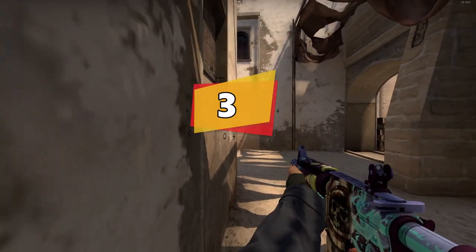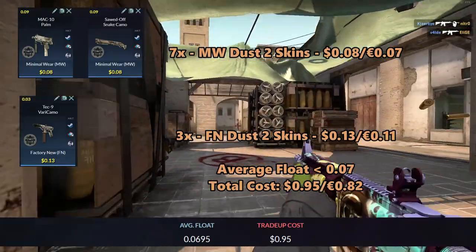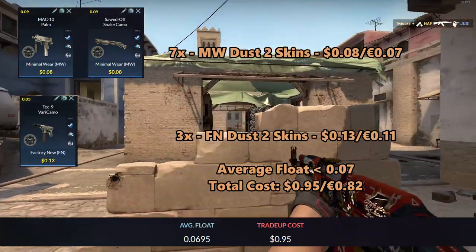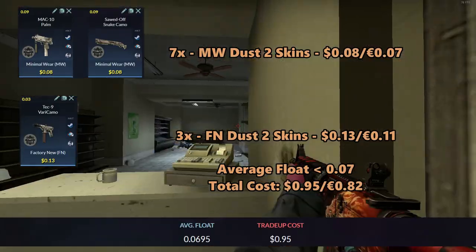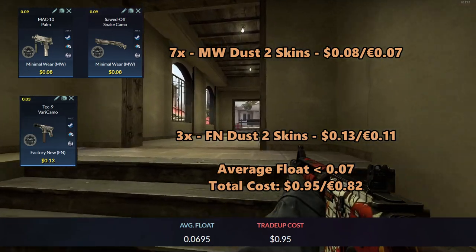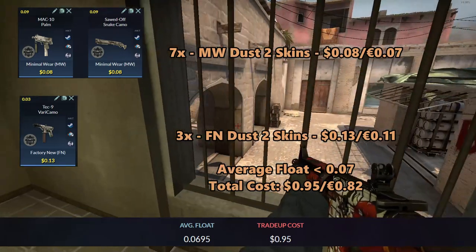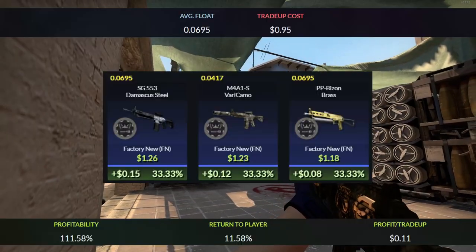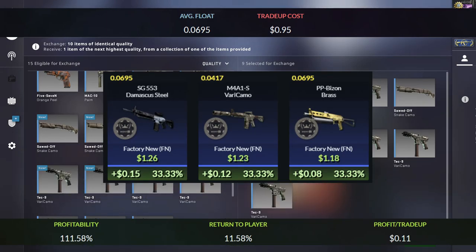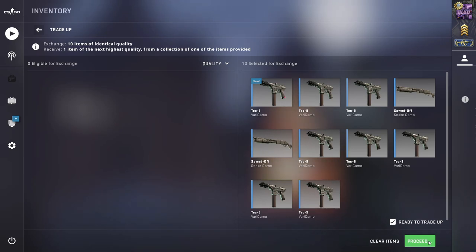For the top 3 spot, we will be doing an industrial-grade Factory New Dust2 trade-up. We will be using 7 Minimal Wear Dust2 skins and 3 Factory New Dust2 skins. For the Minimal Wear skins, you can use the MAC-10 Palm and the Saw Dove Snake Camo for $0.08 each. The average float must be less than 0.07 — I recommend using Minimal Wear skins with floats less than 0.09 and Factory New Dust2 skins with floats less than 0.03. The total cost adds up to $0.95. The outcomes will be profit all around, with a return of 11.58%, getting you $0.11 each time. Another really safe, no-risk trade-up.